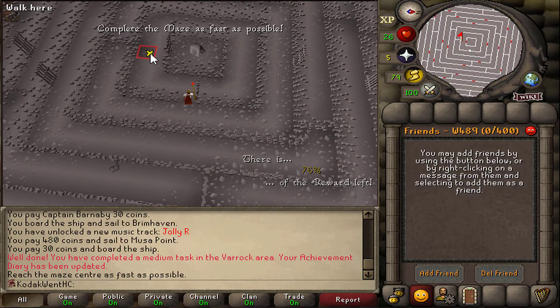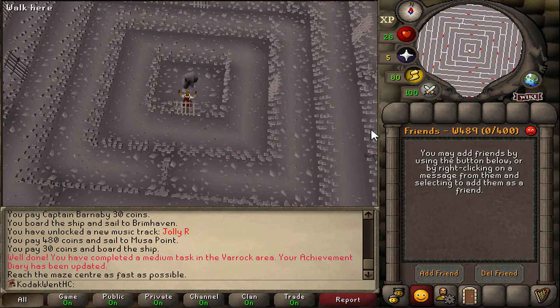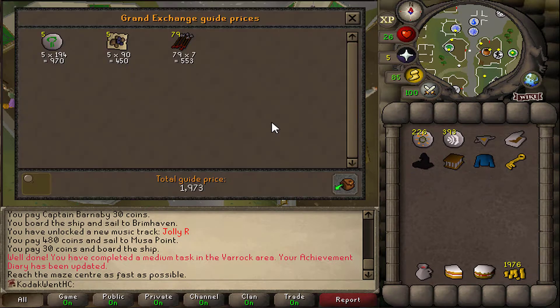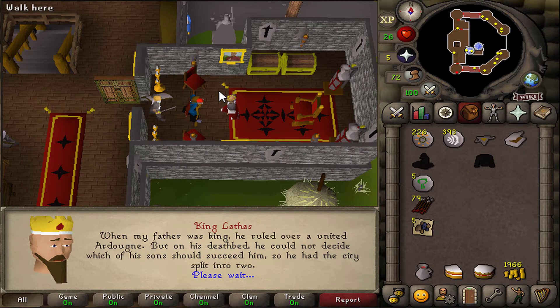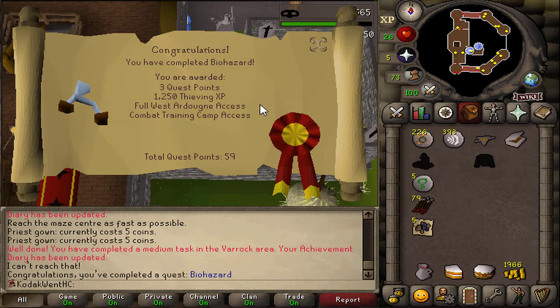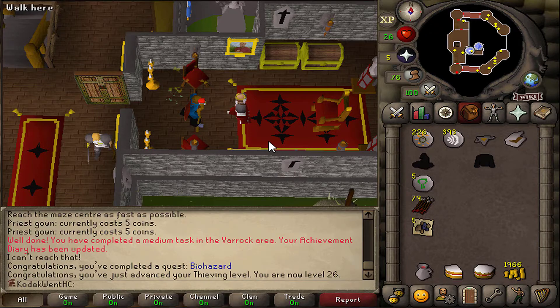The one time these clue scroll ones are actually useful. Can we get anything juicy? Steel Arrows, Mithril ore, 5 Nature Runes. I guess that is okay. I don't know how I got such little amount with that much percentage. And here is Biohazard — any day. There we go. A bit of Thieving XP — is it going to get me a level? 26 Thieving.